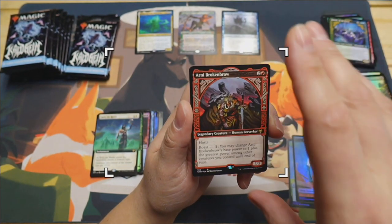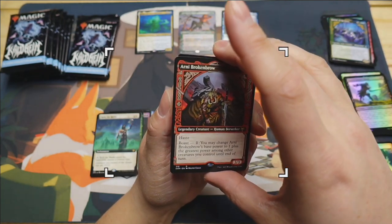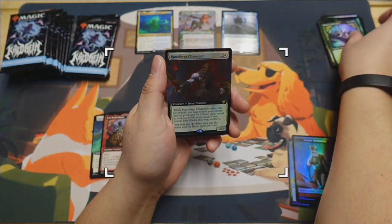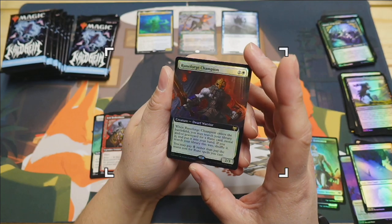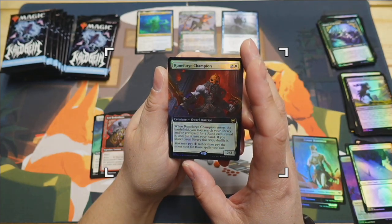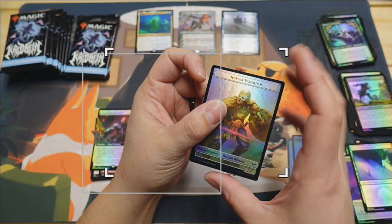Also in this pack - Arni Brokenbrow, where the other picture had him with the troll horn sticking out of his dome. Even Berserker. Back to back Mortifys - one foil, one non-foil. Runeforge Champion - dwarf warrior for two and a white. When it enters the battlefield you may search your library and/or graveyard for a rune card, reveal it, put it in your hand. You may pay one rather than pay the mana cost for rune spells you cast. Plus a bird token with human warrior on the back.